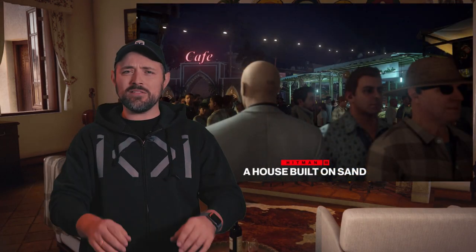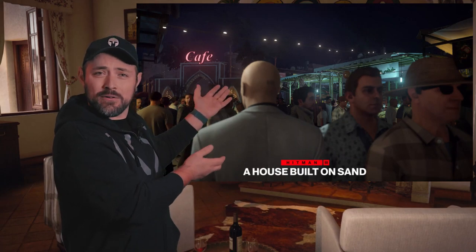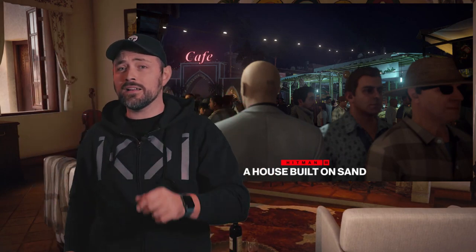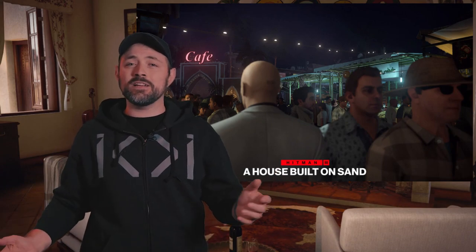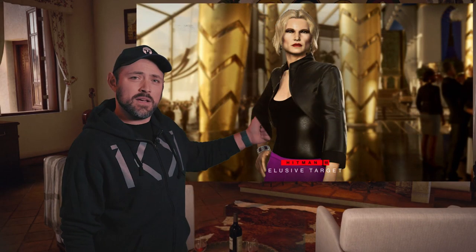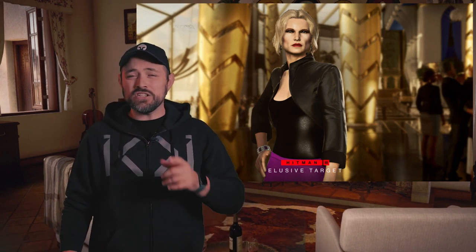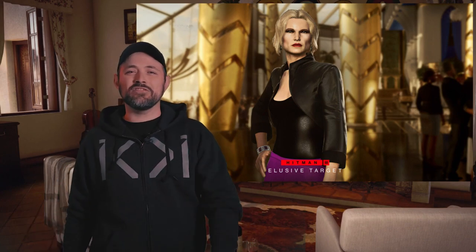Also on November 17 you can travel to the dimly lit streets of Marrakesh in the House Built on Sand — the perfect place to wave around your newly unlocked pin. Play it 10 days for free, starting November 17. On November 18 it's time to travel back to Dubai and take care of the Ascensionist. She'll do anything to get to the top and she's only getting started — this is where you come in. She'll roam Dubai for 10 days starting November 18.